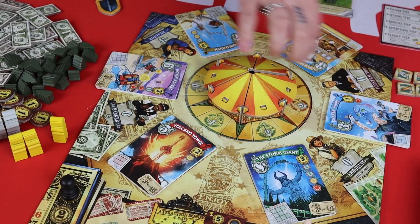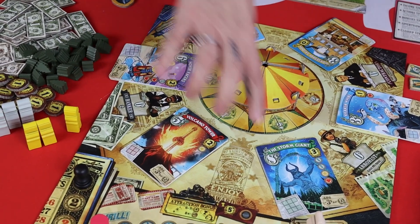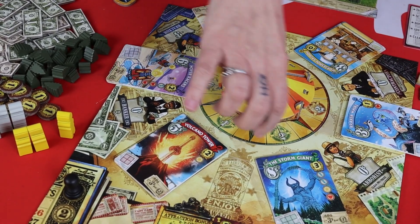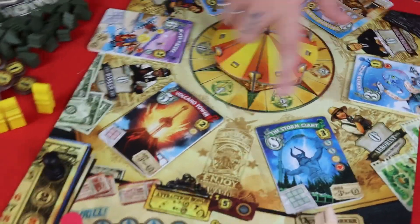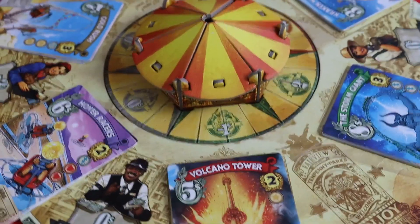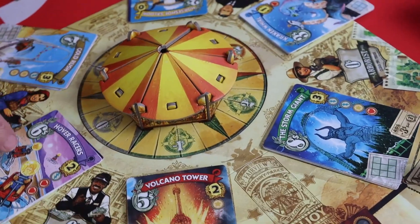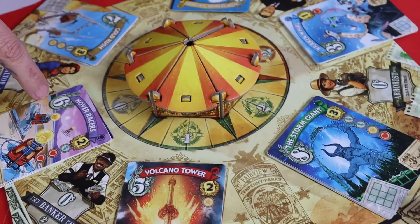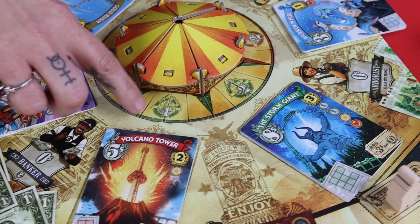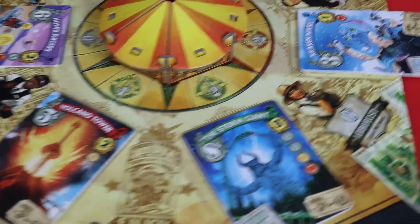The builder spaces in the middle — you're going to pay the cost shown on the cards, plus or minus any difference from the carousel. The carousel has a couple of zeros, a plus one, a minus one, a plus two and minus two. So the hover races here would just cost you six dollars; the volcano tower here is five dollars minus one, so that would cost you four.